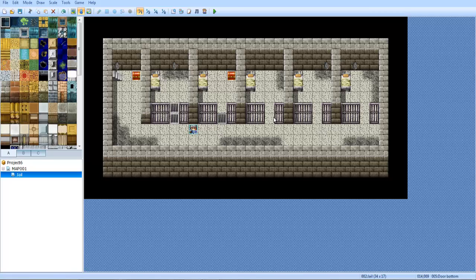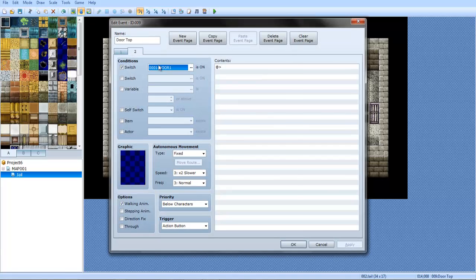Now just copy and paste this. Paste it here, paste it here, paste it here. Yeah, I was right — there's five rooms. Cool. Paste this on here, here, here, here. Now you want to go here and make sure door two is set instead of door one.